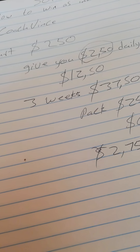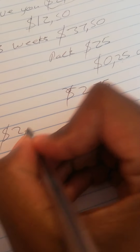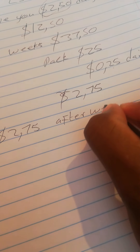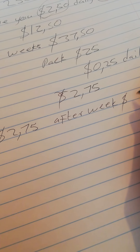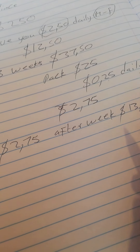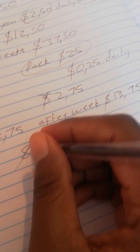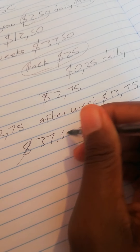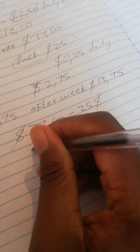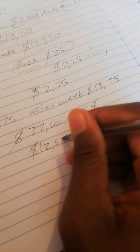After a week, meaning Monday to Friday, after a week it will be thirteen dollars and seventy five cents. Remember, when you buy this package it subtracts from your amount — from your thirty seven fifty it will subtract twenty five dollars, meaning you're left with twelve dollars and fifty cents.